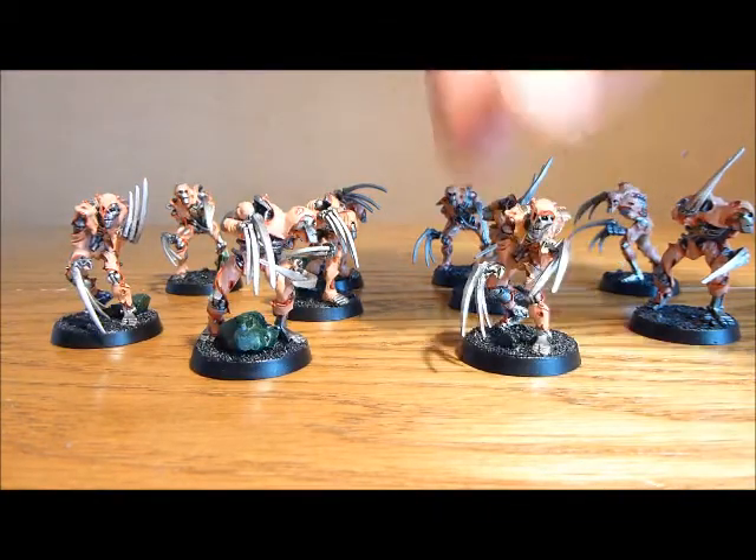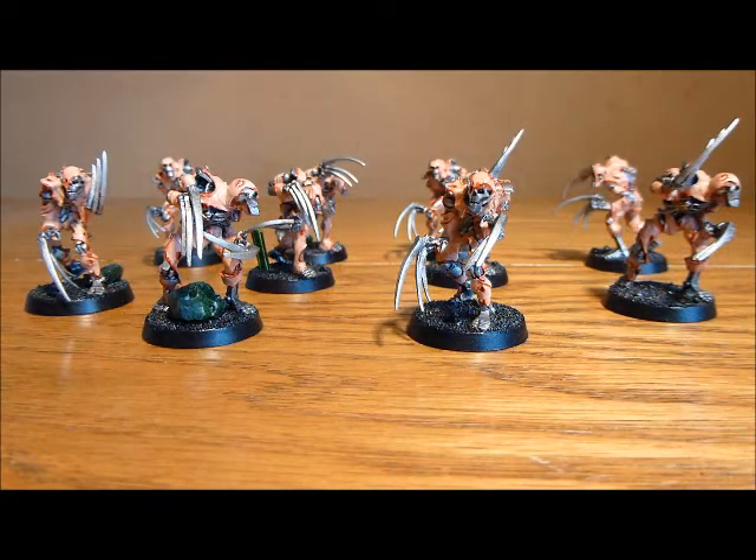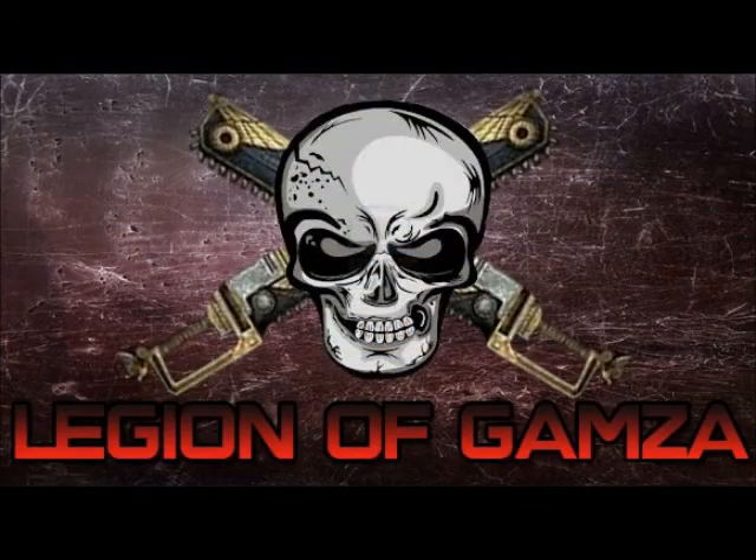Next time you have 65 or 100 points to spend and you're not sure what to do — you're thinking about taking an upgrade, a piece of wargear, think Annihilation Barge — maybe have a go at these guys. Try them out, because I don't think they're all doom and gloom. So that's it for these guys, and now we're going to move on to the last Elite choice: the Triarch Stalker, which arguably along with the Death Marks is probably your best Elite option. Try out the Stalker next. Thank you.